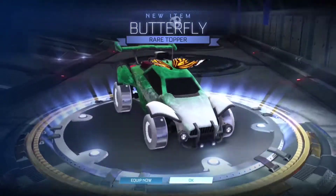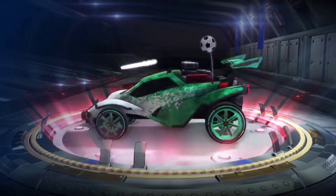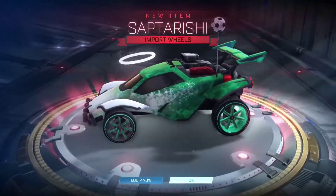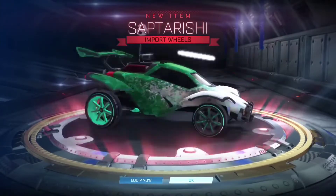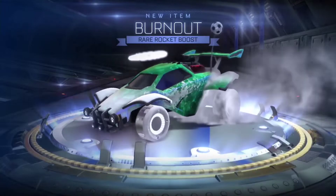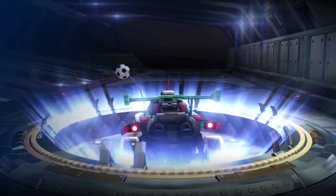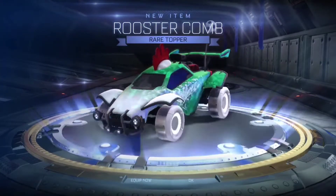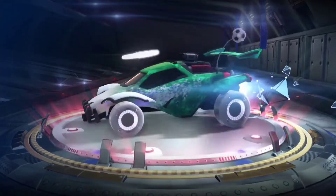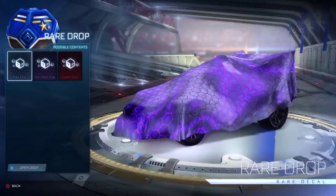Wow, a butterfly topper — that's cool. Come on. Oh man. Saptarishi import wheels, pretty cool. Burn out. I don't like this one at all. Ooh, rooster. Come on, import. Trinity import boost — sounds weird. Final four drops, import, exotic, and black market.